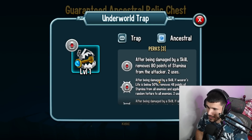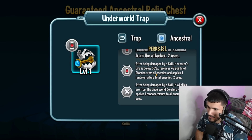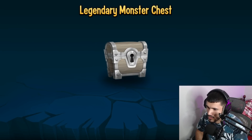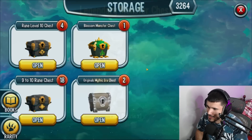New World Trap — after being damaged by a skill, removes 80 points of stamina. After being damaged by a skill, it applies one random torture to all enemies. This one's not bad — it's a stamina drainer. If all allies are from the underworld dwellers faction, that activates burning and torture. I like the stamina drain and torture trigger. Now the legendary monster chest — are we going to be mad? Lady Solaris.